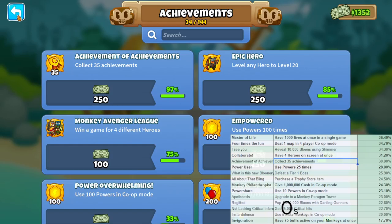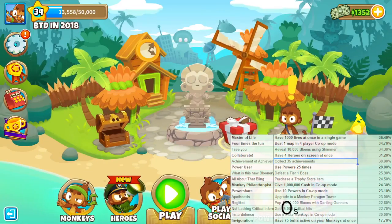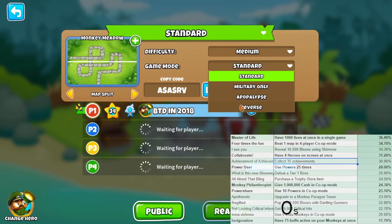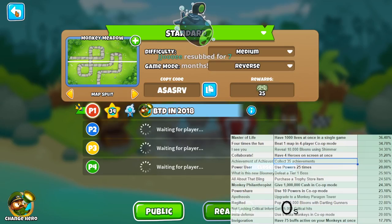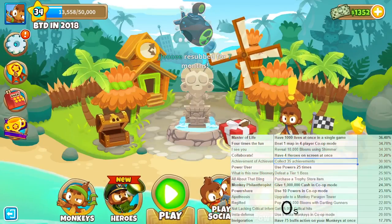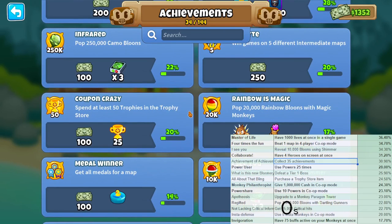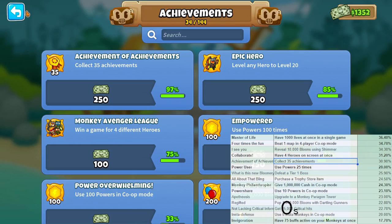Approximately one every under two minutes - gotta say, not bad for a fresh account. I also just realized I could have done another achievement - I didn't know that you could unlock Reverse immediately in co-op. I forgot to unlock upgrades for the advanced challenge too, so that could have been another achievement if it was easy enough. So pretty close - I'd say I got pretty close to the optimal achievements in one hour here.